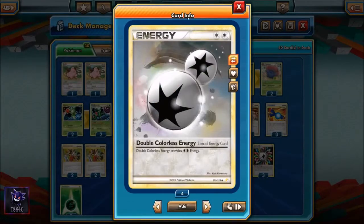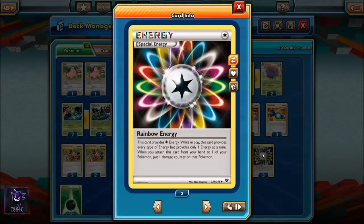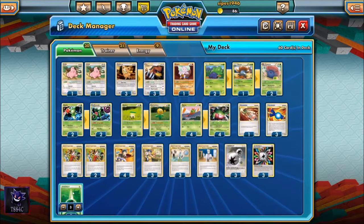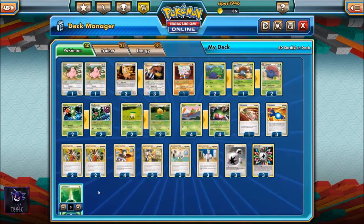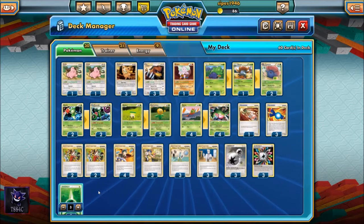Our energy line consists of nine cards total. Three Double Colorless Energy helps power up Ursaring Prime, which requires three and four colorless for its attacks. Three Rainbow Energy provides any color but adds a damage counter when attached — so attaching Rainbow Energy to Ursaring Prime activates Berserk, enabling 90 and 120 damage with Hammer Arm and Megaton Lariat. Finally, three Grass Energy rounds out the energy line. The deck is designed around Yanmega Prime's zero-cost attacks, so nine energy is sufficient.